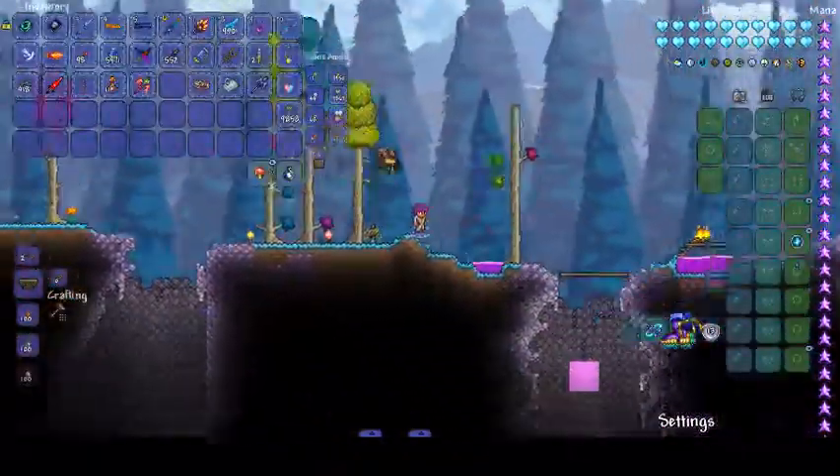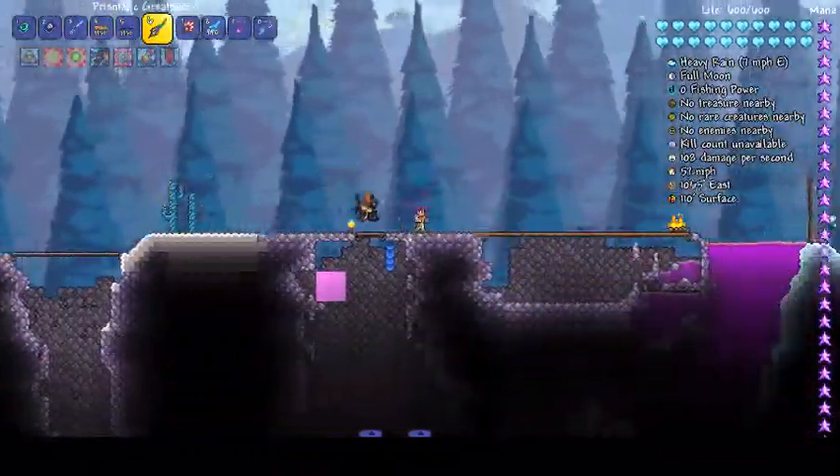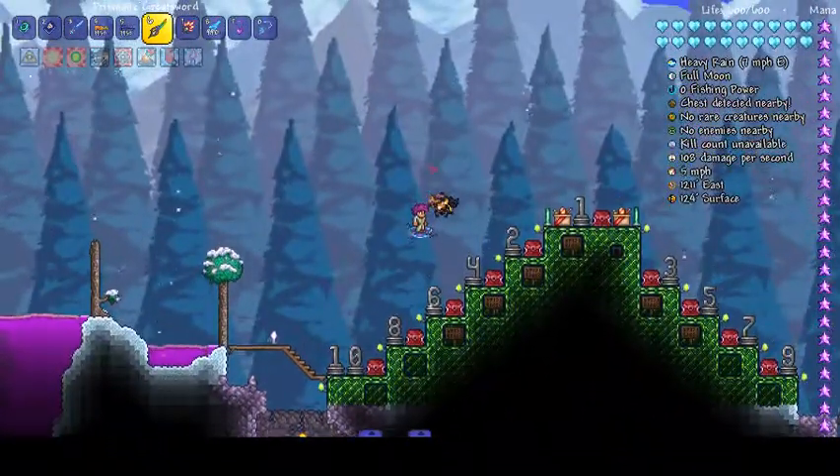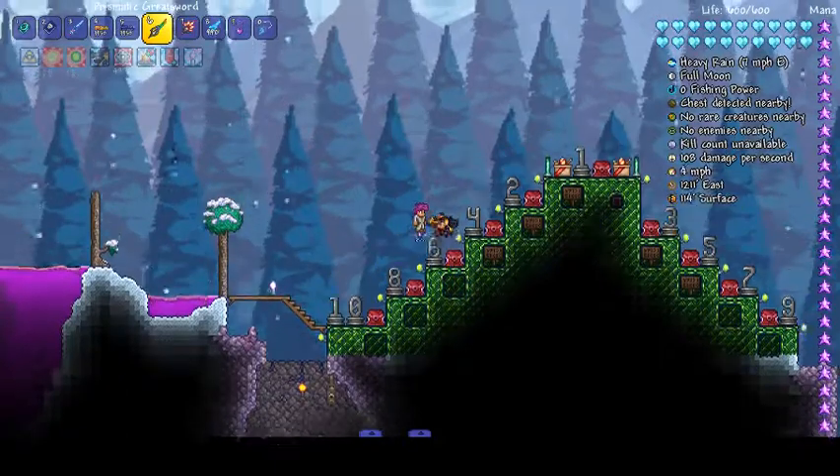Let's head back over to our arena. There's a random missing block there for some reason. At number five is the Steam Trio.